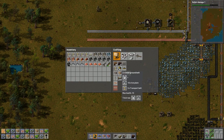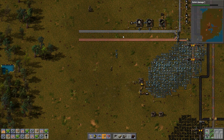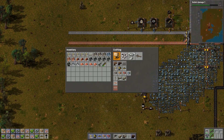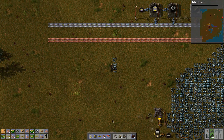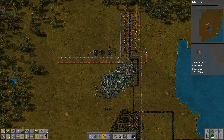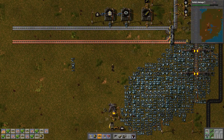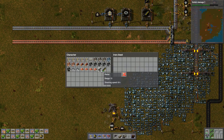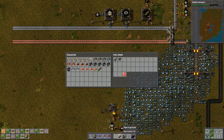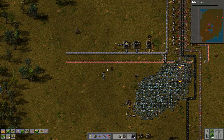Luckily, my little assembly machine making the yellow belts for me is just chugging along quite happily. In fact, I think that's probably a full chest. Yep, there's another 200 in there. I've got a couple of hundred on me. I can probably actually dump some of this stuff. Have I got a junk chest anywhere? It's something you inevitably end up doing, just having a chest where you put all the old stuff you no longer want. So we don't need that gun. We don't need those burner mining drills anymore. We'll just leave those in there.